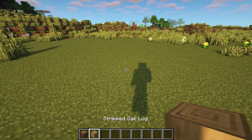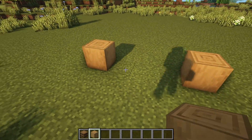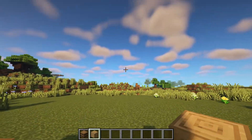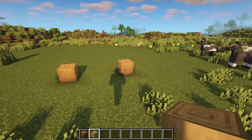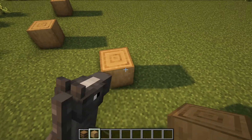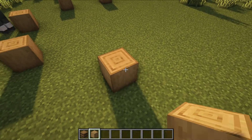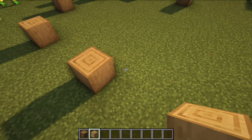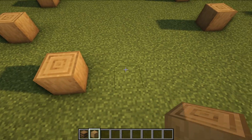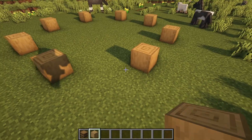First things first we're going to grab some stripped oak logs and place down one and two, three blocks apart to mark where the staircase leading into the gazebo is going to go. So the front is right there. We then need to leave two blocks diagonally and place another two, once again three blocks apart, and then pretty much just continue this pattern all the way around, leaving two diagonally and then three across.